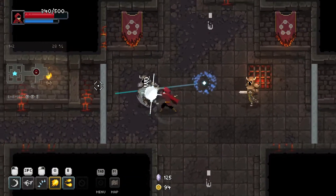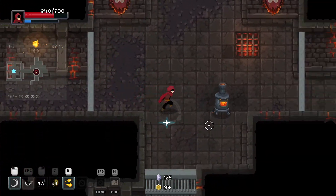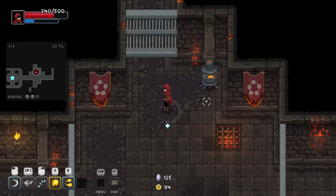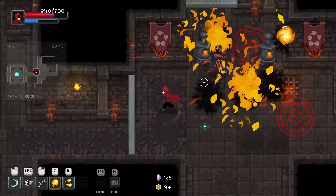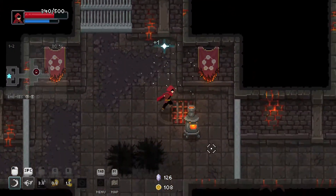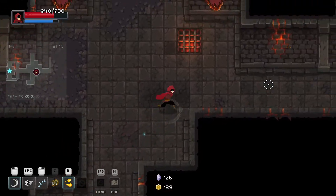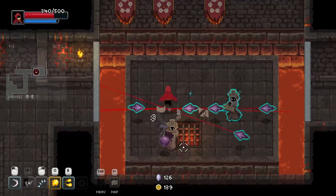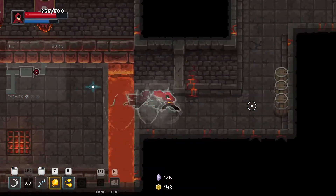Anyway, one thing I really love about this game is how well telegraphed the enemies are. If you see this guy, he tells you exactly where he's gonna shoot. If you know what the enemies do, you can use that to your advantage and not get hit as often. But as you're starting out, you're gonna be hit by pretty much everything as you learn what each enemy does and how to defeat them most effectively.